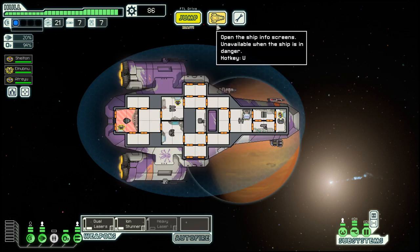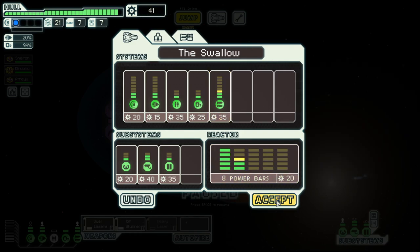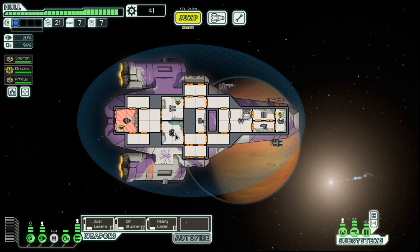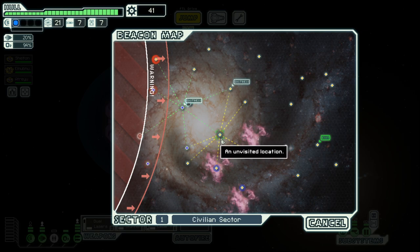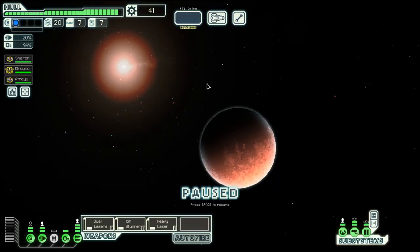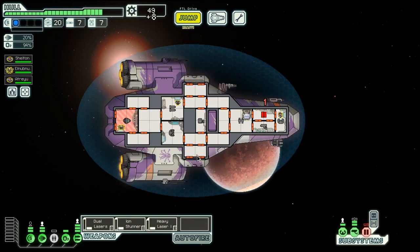Like here. Seeing that we have a weapon, let's do this — just because we can. Let's go into distress here, dock and rescue the survivors. We will take some damage. We also could have managed to get an additional crew member, but apparently not this time.